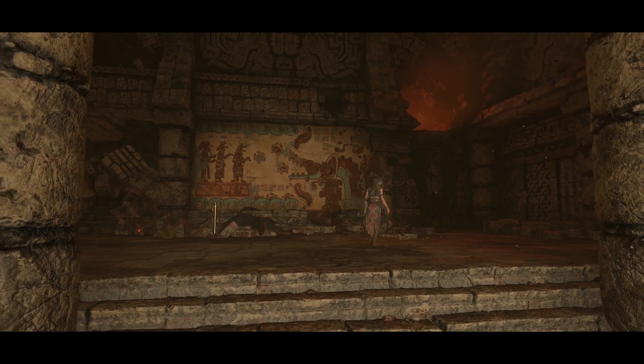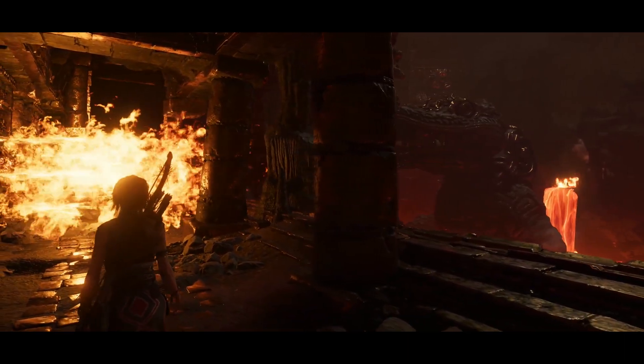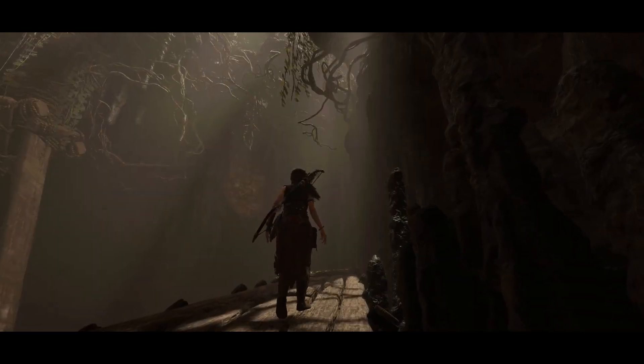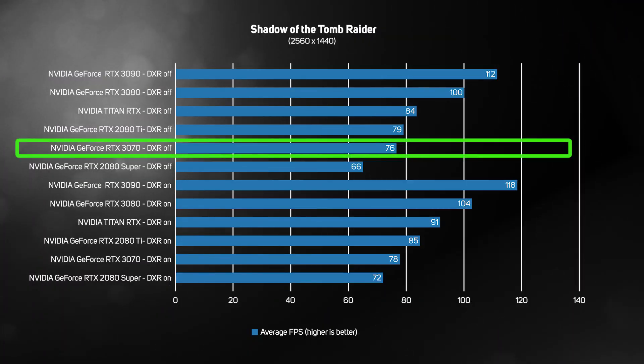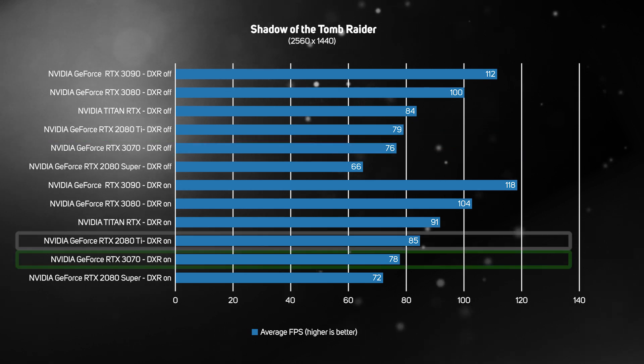The original RTX 3080 and 3090 performed brilliantly in Shadow of the Tomb Raider, especially with DXR and DLSS enabled, so we were keen to see how the new RTX 3070 runs this game. In traditional rasterized mode with a bucket load of anti-aliasing, we saw very similar performance to the RTX 2080 Ti, which is a great achievement considering the much lower price of the new card. We saw the same pattern with DXR enabled, with a super smooth frame rate of 78 frames per second, making the RTX 3070 a perfect match for a 1440p monitor, delivering high frames even with all the eye candy turned up to 11.